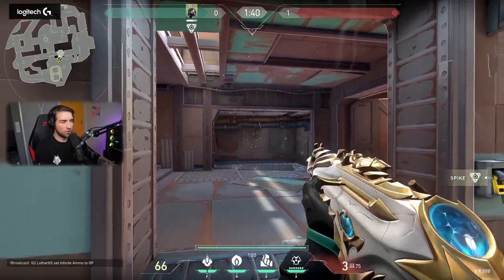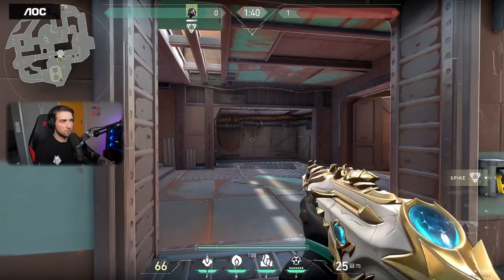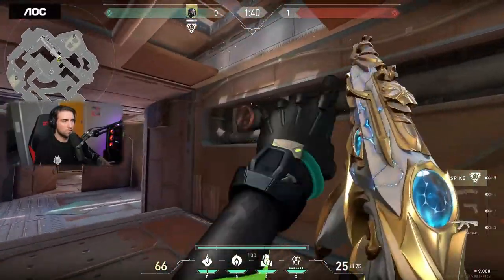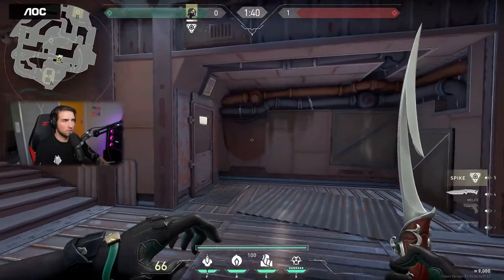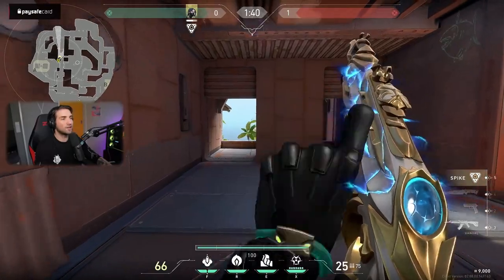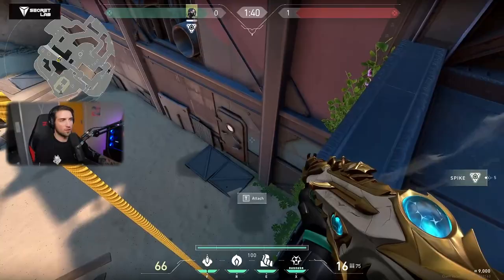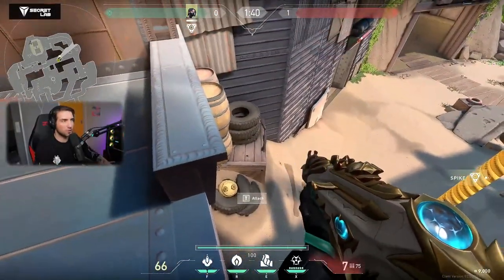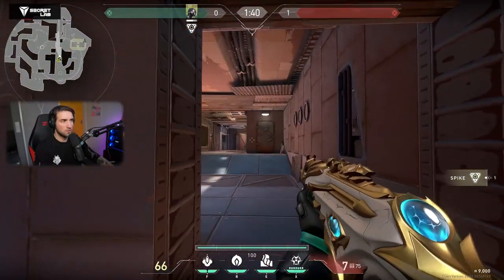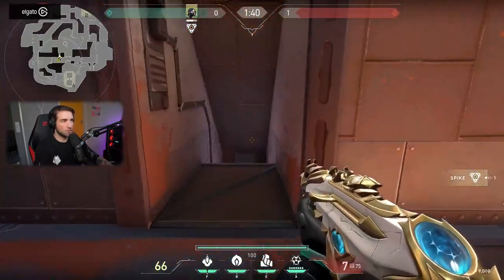By the way, reload animation — classic, okay. And here we go — oh, this is the other barrier. The attacker's barrier is here. So you can go up here, and you're in the ship if I'm not mistaken — this is the ship, this is the part of the ship.